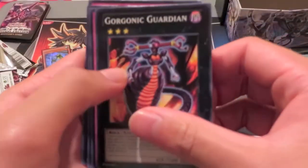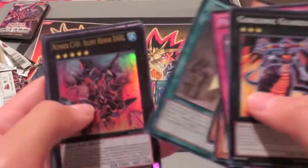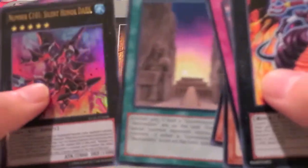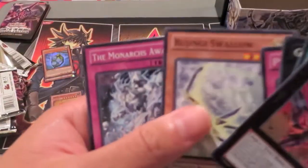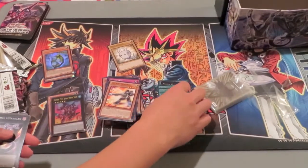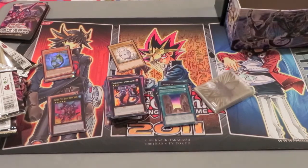Let's see — here we go. Hidden Tomb of Necro Valley and — C101. Okay, so an Ultra, but not the one I wanted. White Duston — yeah. So three holos, one being Exciton Knight. Honestly, good day — it's been a good day.